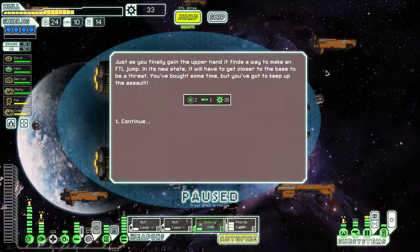I've never beat this without a cloak - let alone with crappy weapons and the sad state that my ship is in. But I think we're doing good. Just as you finally gain the upper hand, it finds a way to make an FTL jump. In its new state it will have to get closer to the base to be a threat. You've bought some time but you've got to keep up the assault.